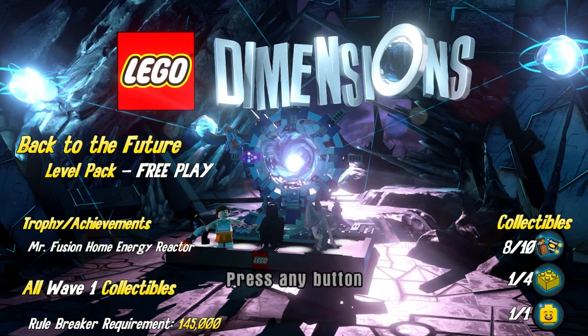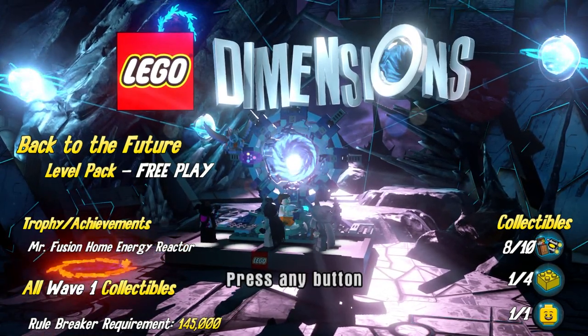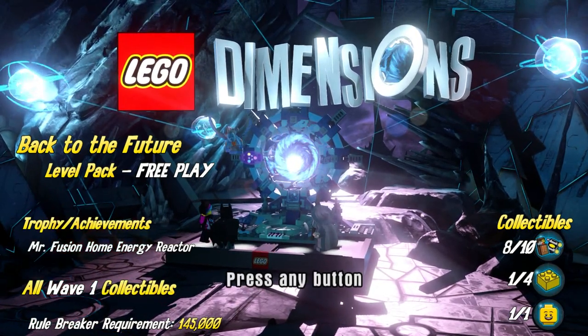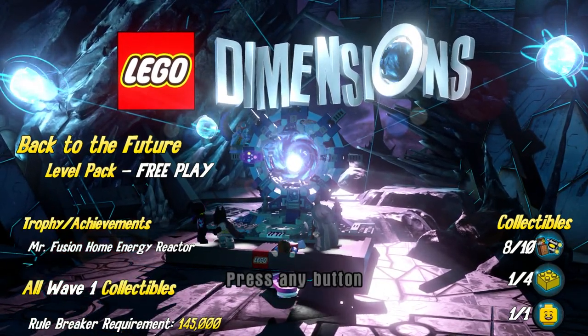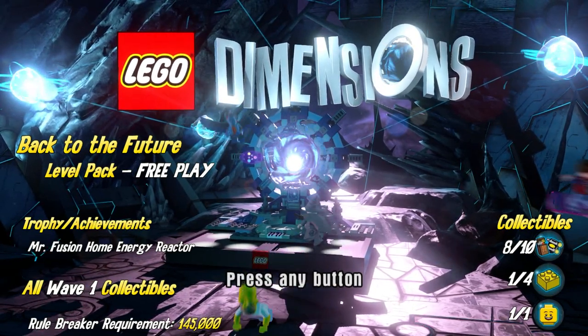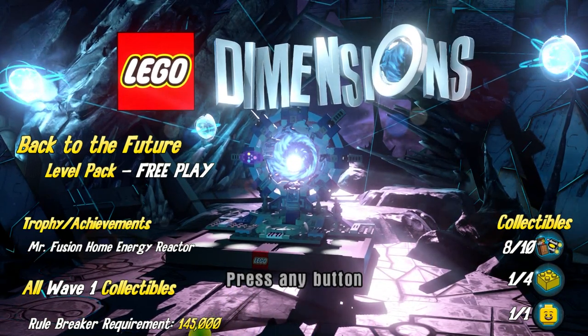This one happens to be the Back to the Future Level Pack Free Play! We grab a trophy achievement called Mr. Fusion Home Energy Reactor, which is basically easy — you just have to find one minikit — and we are going to grab all Wave 1 collectibles in this video. We're going to use characters you have not seen us use yet, at least if you've been following along in our playlist.